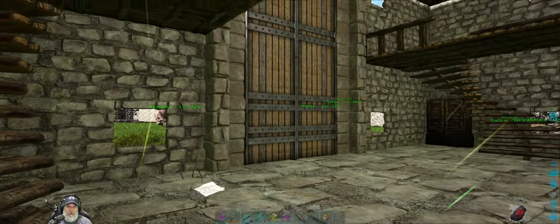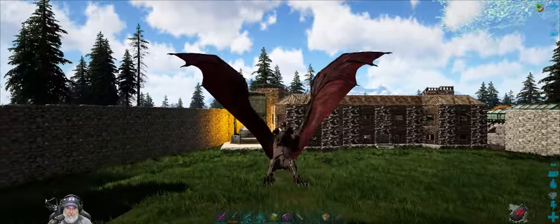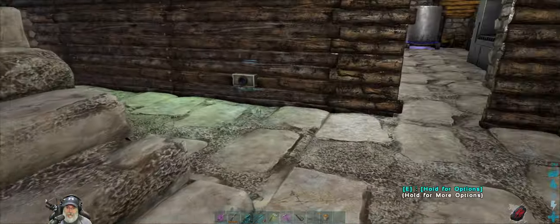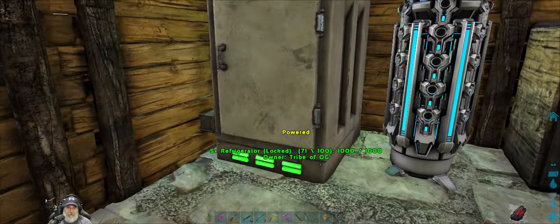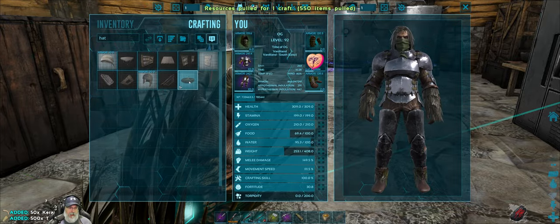We just need some keratin and thatch from the other side. The hatchery picks up fertilized eggs, incubates them, and it imprints baby dinos for you automatically. It's pretty OP, but I think it suits our purposes.